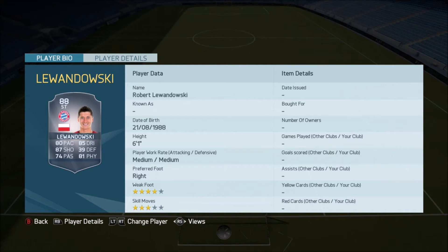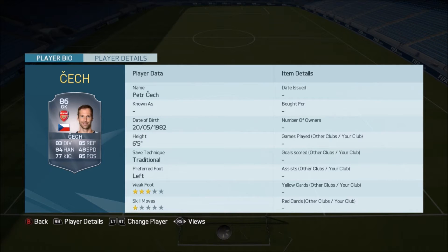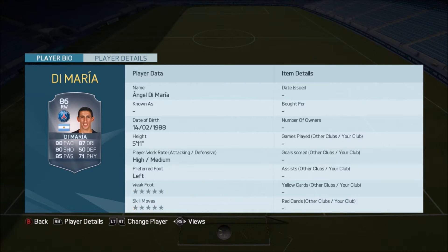Without further ado, let's start off with the highest rated one, and that is Robert Lewandowski going from an 86 to an 88. Very deserved upgrade, and all of his special cards have also gone up by the required amount. Then we've got Petr Cech going up to an 86, being a very good keeper in the Premier League. We've got Di Maria moving to a right winger and 86 rating overall, very nice there. We've got Higuain going up to an 86 as well, again a very nice card.